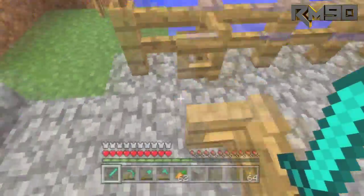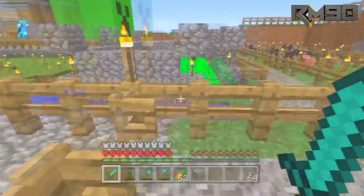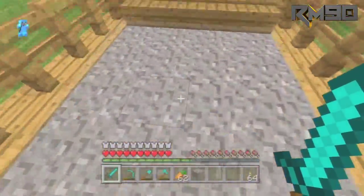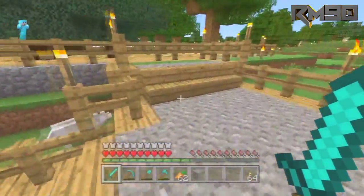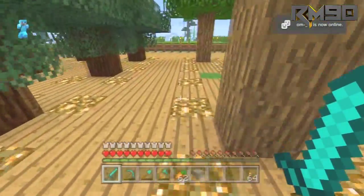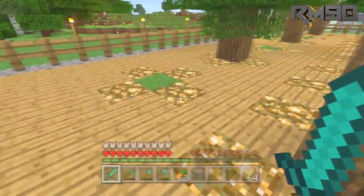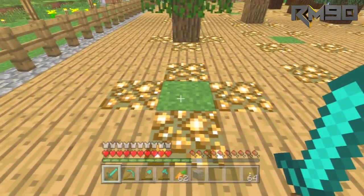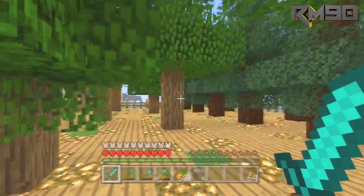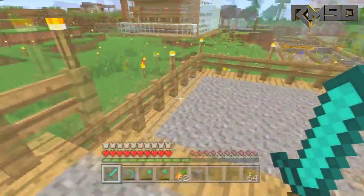The next thing I want to show y'all is I built a tree farm, which isn't anything special but let's look at it real quick. I wanted to use gravel as a path because it looks neat and I want to get rid of some gravel. I've got some glowstone from the Nether - the glowstone in the middle with a dirt patch for the trees. I think the glowstone being around it helps the trees grow super fast - you can plant them, turn around, and pretty much harvest them.